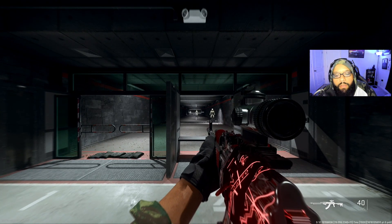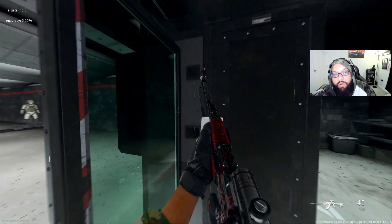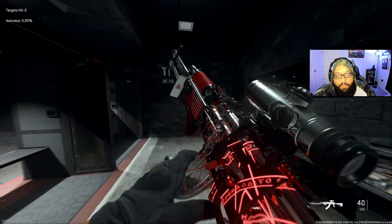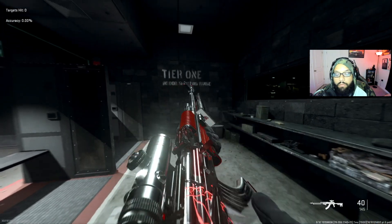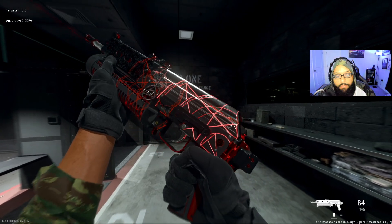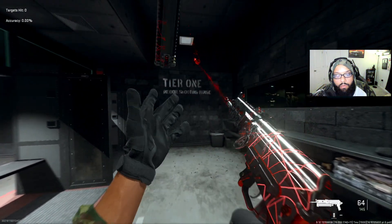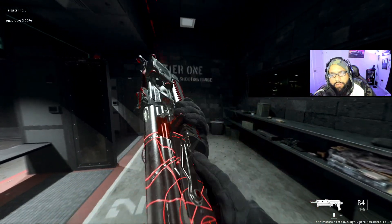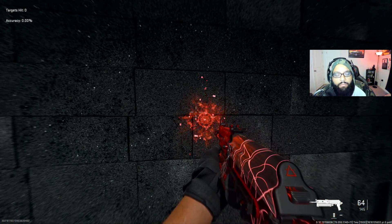I came to the firing range so you can see how the tracers and weapon inspect look. Let's start with the weapon inspect for the RPK — that looks dope, it's a regular weapon inspect but it looks so fire. And now the Minibak. The little laser has a little burn effect — look at that.